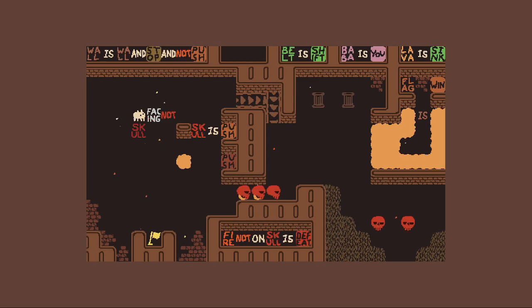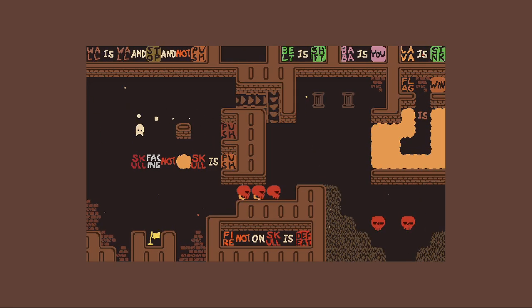Can I do that? Do I need all of these words? I think I need all five movable words. I definitely need the 'not' because if I don't have it I could just make skull facing skull is push, and that's not enough. So I think I have to sink a skull.